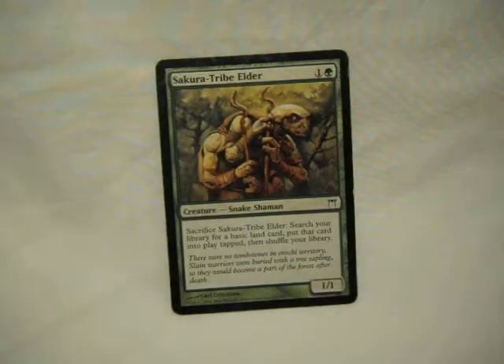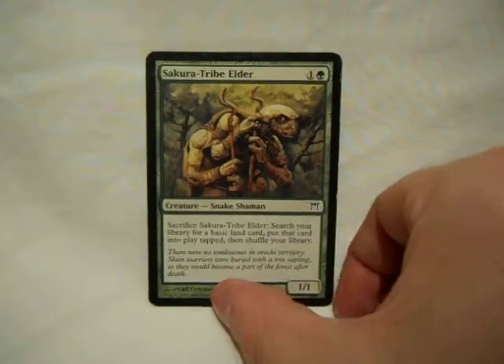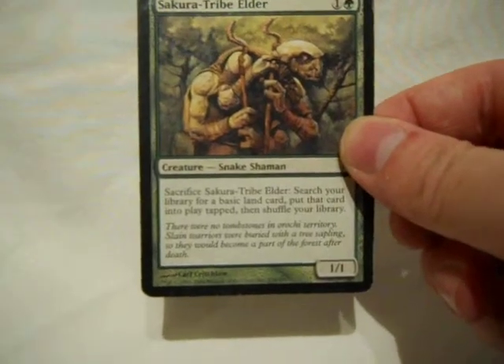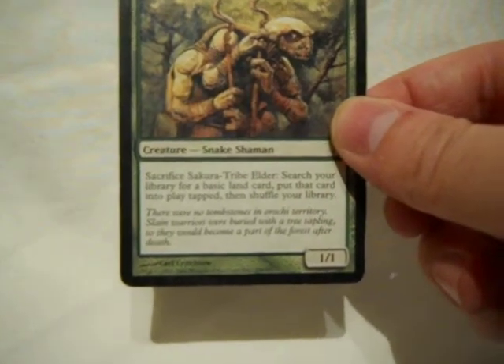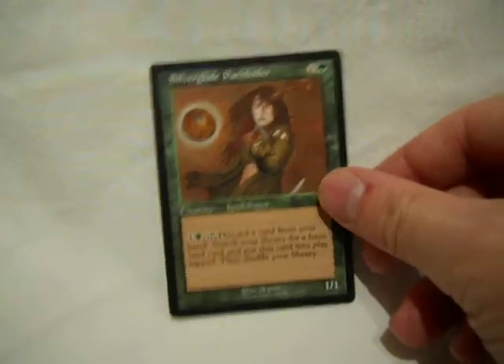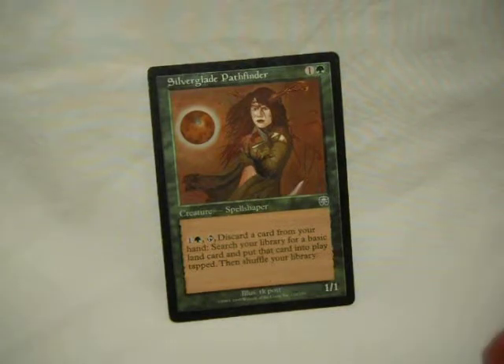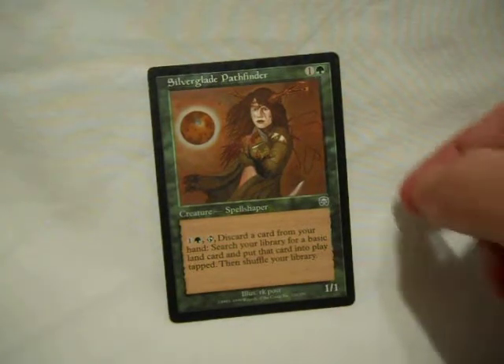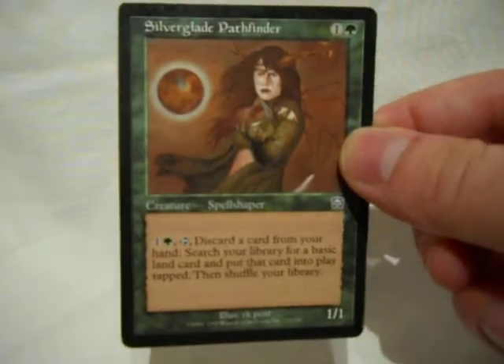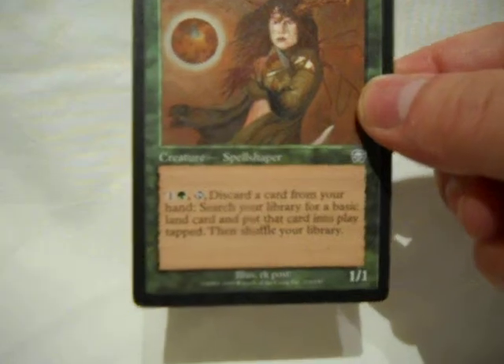Sakura Tribe-Elder — I like to call him Sack Tribe-Elder, because you get him out for two, you sack him, you get a land tapped. He's a Rampant Growth that's a creature, so you can also get him back later with some of the reanimate cards. This card is Rampant Growth on a creature without the sack. Basically it's pay two, tap, discard a card, Rampant Growth. But it's a two-drop with a 1/1 blocker if nothing else, and it'll let me put things from my hand into my graveyard.